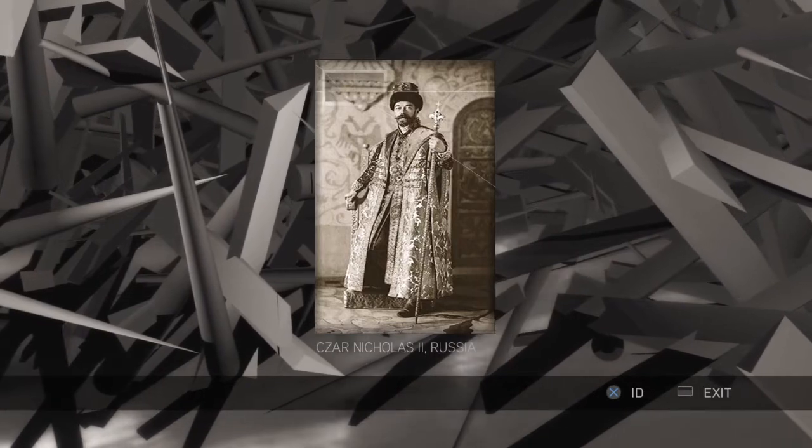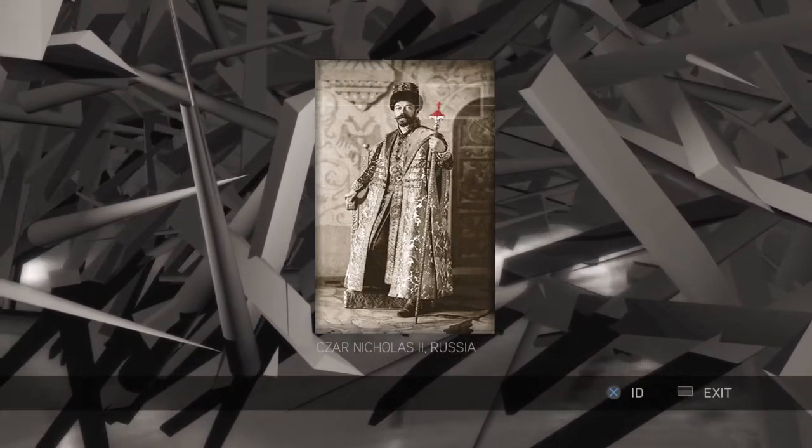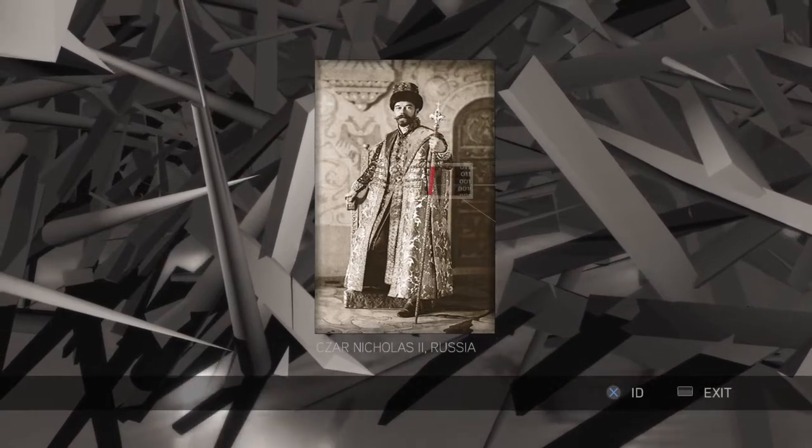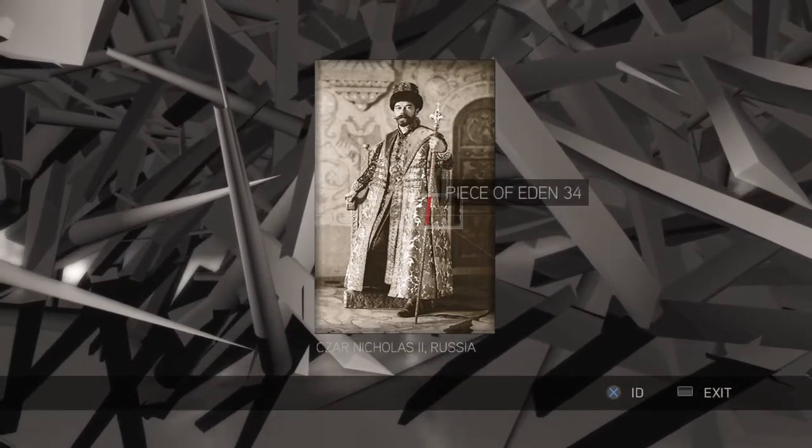We get a picture of Nicholas the Second, and we've got one of those button things and you hear the beeping. When you get beeping like that, we choose it — that's a piece of Eden.